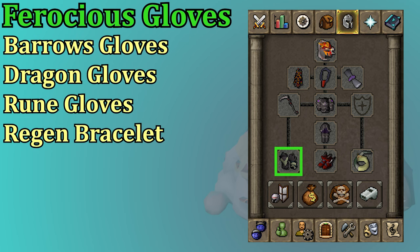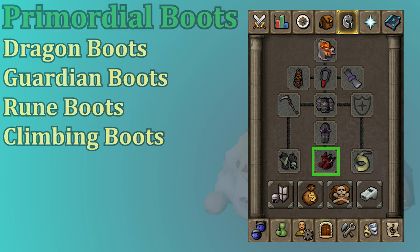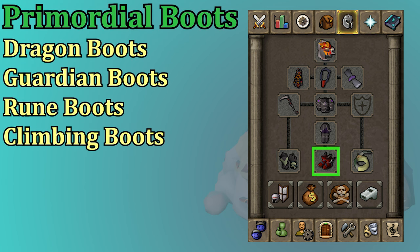The Ferocious Gloves are best in slot for melee — they're a good upgrade for their price, but they require Dragon Slayer 2 to wear them. The Barrows Gloves are a great second best in slot since they still have a good Strength bonus. After that, you could go down the list of Recipe for Disaster gloves: Dragon Gloves, Rune Gloves, or the Regen Bracelet, which has the same stats as Adamant Gloves but doubles your natural HP regeneration rate. Best in slot boots are Primordial Boots, though they're not a very big upgrade over Dragon Boots and are very expensive, so Dragon Boots are just fine. Guardian Boots can be solid for defensive stats, and then after that you would go with Rune Boots. Climbing Boots do have a Strength bonus if you're an Ironman who hasn't been able to get any of these.